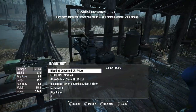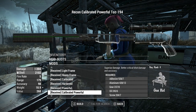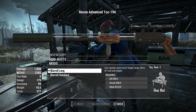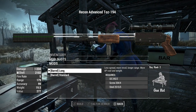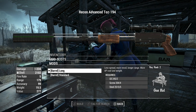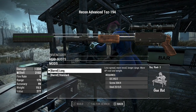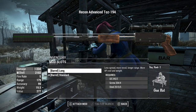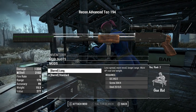So if we go into the weapon workbench, we can customize the weapon - there is a decent amount of customization going on here. Obviously advanced receiver, you just kind of work your way up that for the most damage. Long or short barrel: long barrel gives you more range, less spread, more recoil, more AP cost and weight, so there is a balance you can trade off there. It's only slightly more range, less spread, more recoil, longer range.